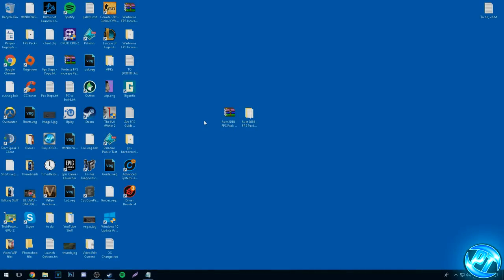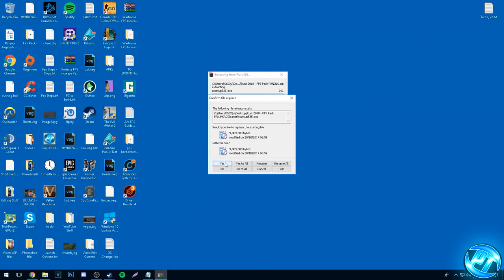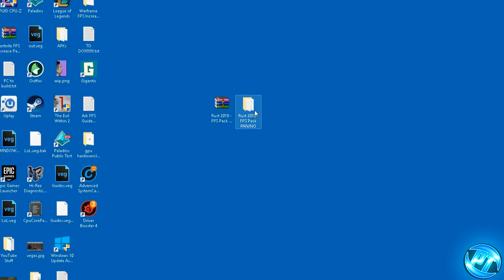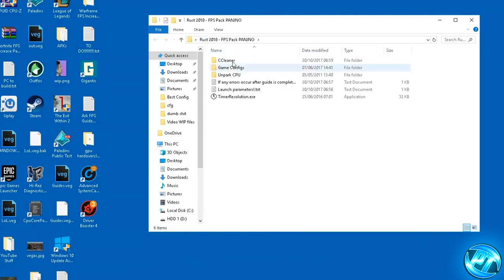What you guys need to first do is go down into the description below as usual and find the FPS pack I have provided, download it and you'll be given a .zip file on your desktop. To extract this .zip folder you'll need either 7-Zip or WinRAR, so download either of those using Google. Once you've got it, right-click and hit extract here. Once you've extracted the FPS pack to your desktop you'll be given a folder called Rust 2018 FPS Pack Pangino. Go inside of there and you're going to find yourself a couple of folders.